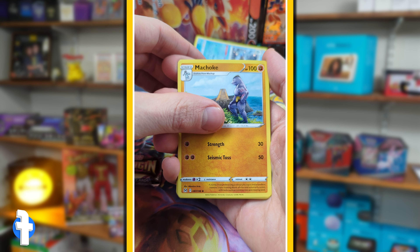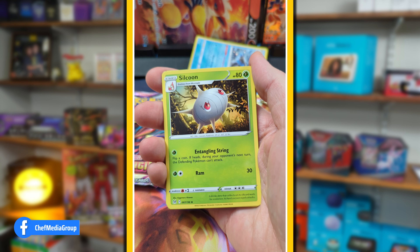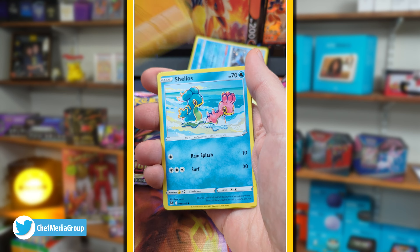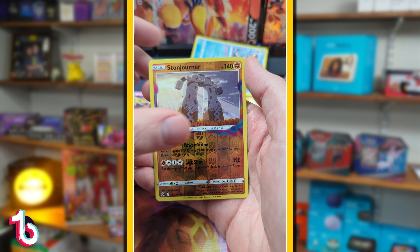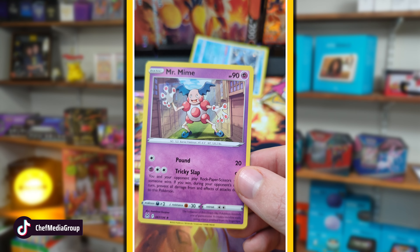Fire Energy. A Machamp too - I'd love to get a regular Machamp, I haven't pulled one of those since I was a kid. Machoke. Horsey, Stonejourner double rare into a Mr. Mime rare non-holo.